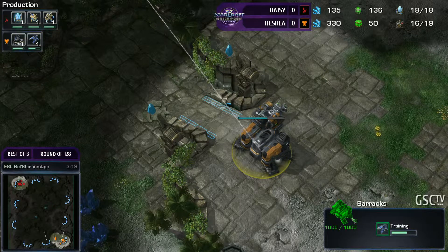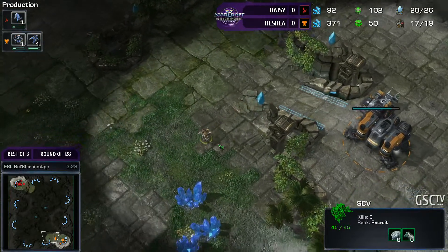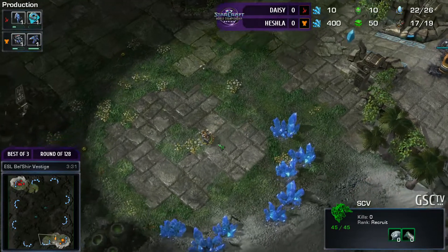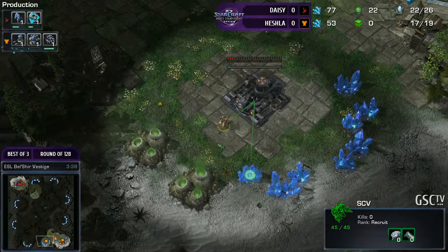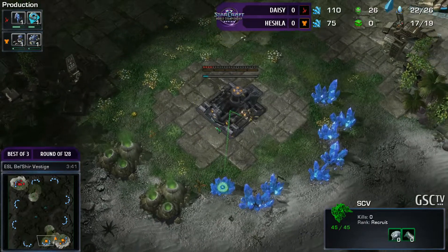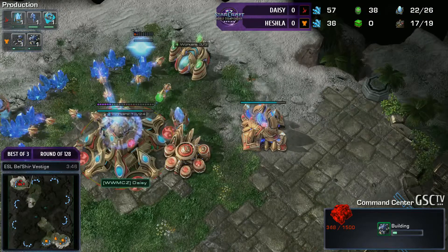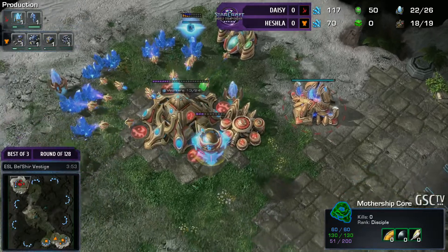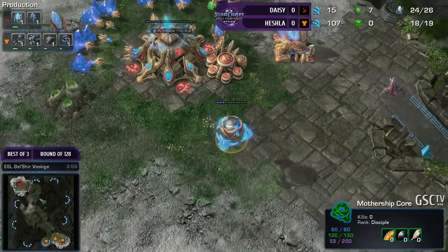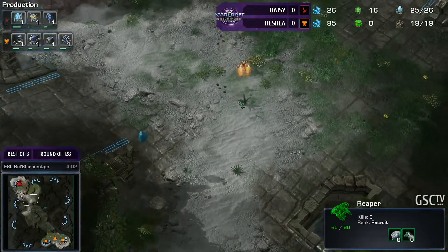That's absolutely right. It's very easy to look at the minimap on this map and think it doesn't look like there's that much dead space compared to say Akilon Wastes, Star Station, or maybe Newkirk. But what you have to bear in mind is that a lot of that space between the bases is actually taken up by landmass that you can't step on — little islands we see thanks to this tile set. So there is actually a reasonable amount of space, maybe not as much as some other maps, but definitely still enough to make plays like that quite viable.